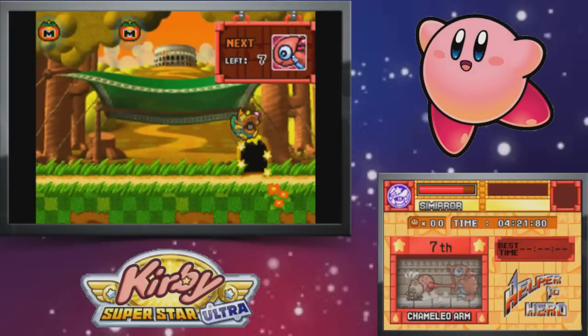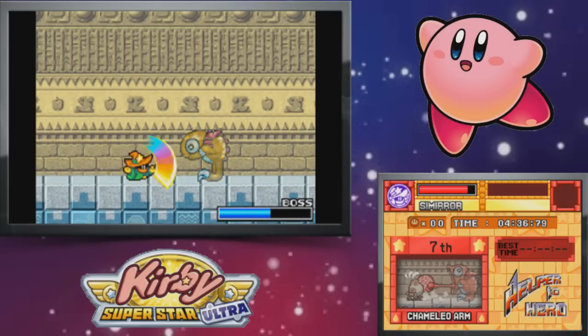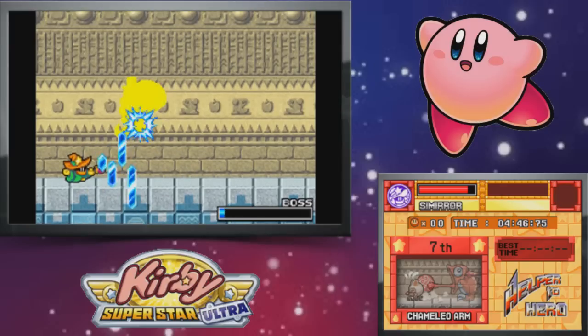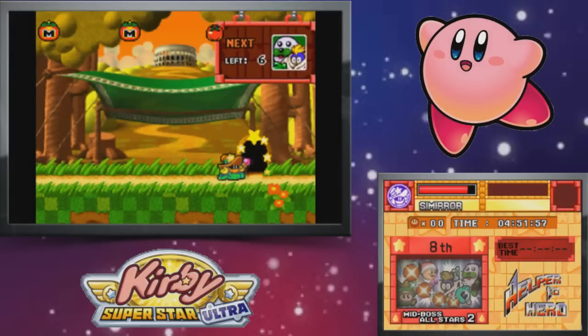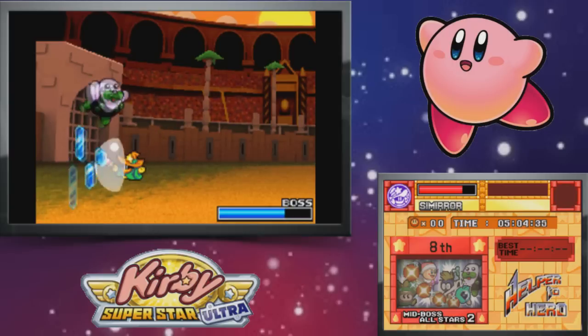Okay, definitely going to use health right here, especially because Camelleo Arms is such an awkward fight. I should mention that as far as the enemy order, obviously not all the bosses are included — it's only 13, and I think Arena had like 18 or something. So they don't use all the bosses, and even then, all the bosses you do fight, you fight them in the same order every single time.